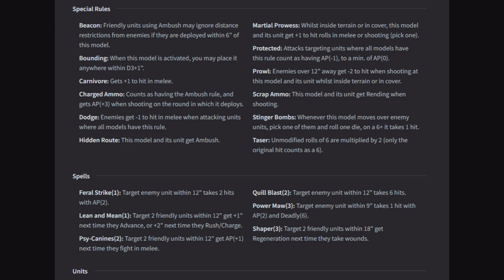Normally with the ambush rule you can't show up within 9 inches of the enemy, but if this guy is closer you can show up within 6 inches of this model. That beacon unit is going to be on a lot of your scout-type units — I think it's hooked into a backpack piece of equipment. We'll see it when we get there.